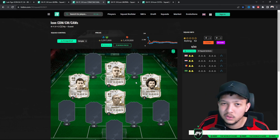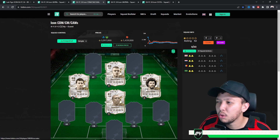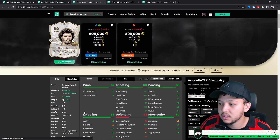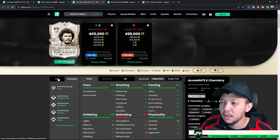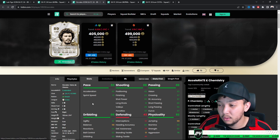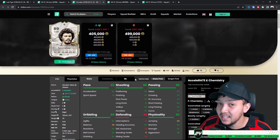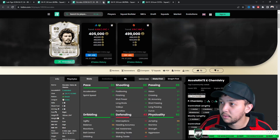There are no good cheap defensive icons — Makelele is quite expensive. Haji is decent — he's fast — we won't go through him in detail. Socrates has five star weak foot, which always elevates him, but 58 balance is a downfall. He does have Flair, so being tall helps a little with dribbling aspects. His agility and balance are a bit low, but as a CF or striker he wouldn't be too bad.